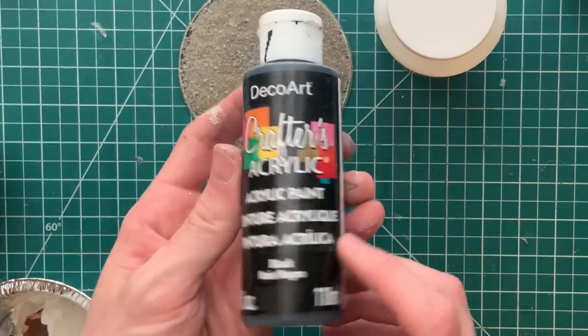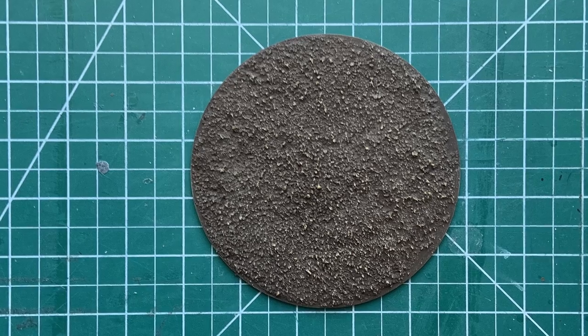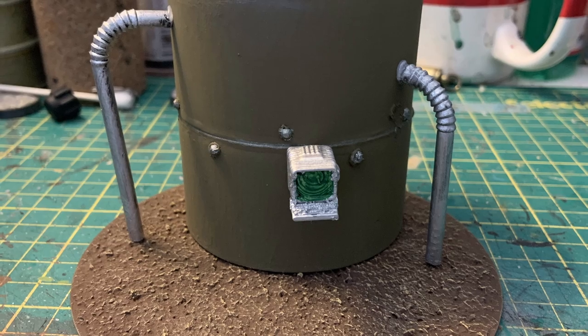With the base now dry, I decided to seal it together using a mixture of paint and Mod Podge, and once that was all set I gave it a quick drybrush using some Desert Yellow by AK Interactive. If you want to see a more in-depth tutorial on how I do these bases, you can check out the video popping up here.